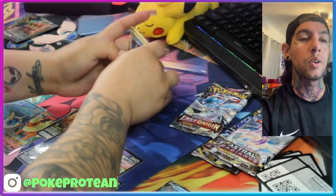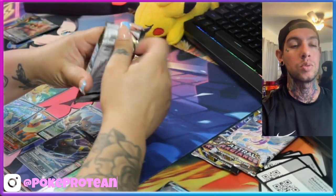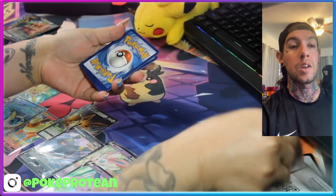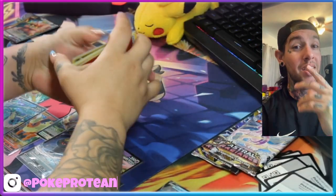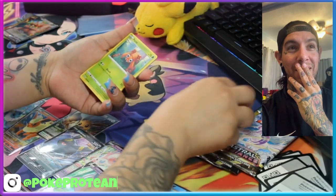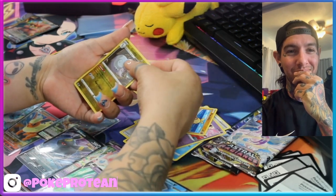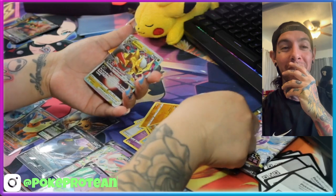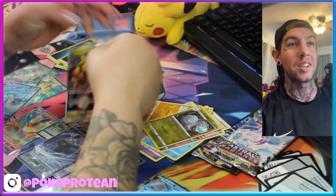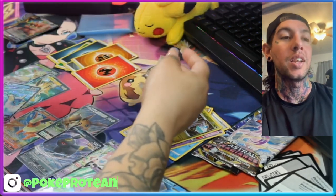Was that Lost Origin? Yeah — ouch, last one. Lost Origin, let's go! Boom boom boom boom — code card. I think it's a Giratina, I think it's a Giratina. Fire — Fantina. Oh snap it's coming — oh my god. Okay, it is a Giratina but it's a V-Star! That one's definitely going away to you guys. Let's go!